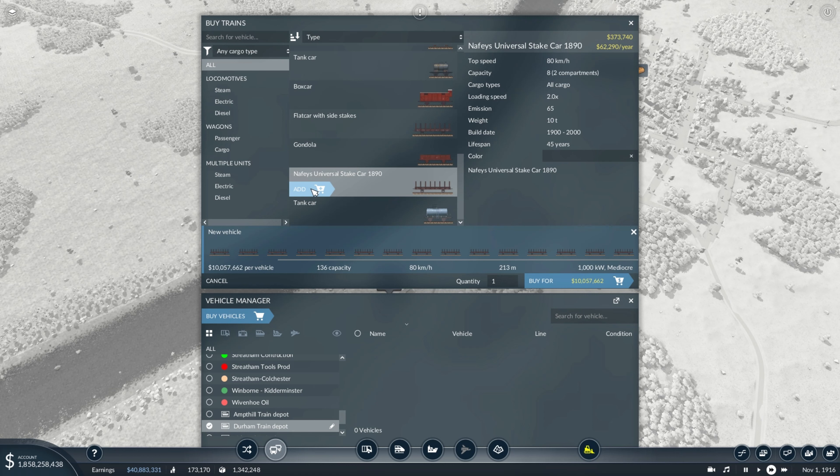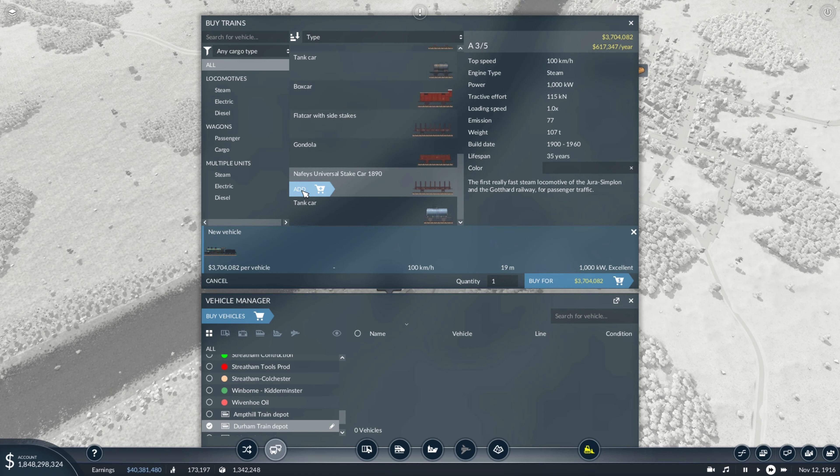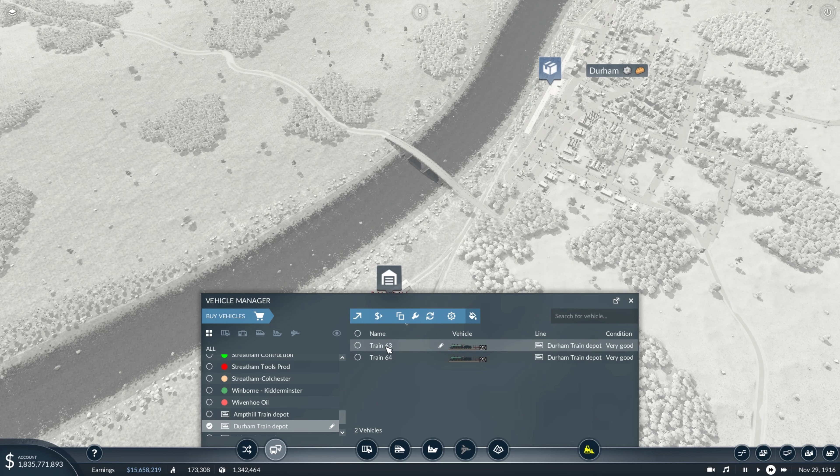Putting in all these wagons and I lost count — always losing count when it comes to how many wagons. But I didn't have to remove the train. And a loco: 1, 2, 3, 4, 5, 6, 7, 8, 9, 10, 11, 12, 13, 14, 15, 16, 17, 18, 19, 20. That's good — we take 20. And we take two of those, one on each line.